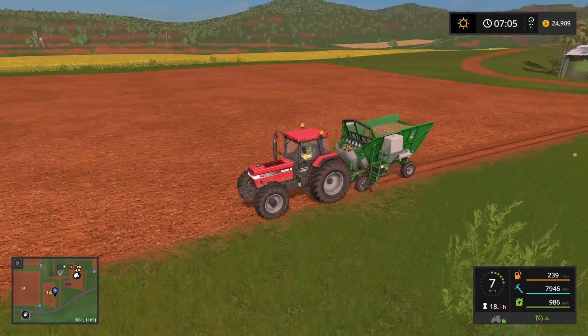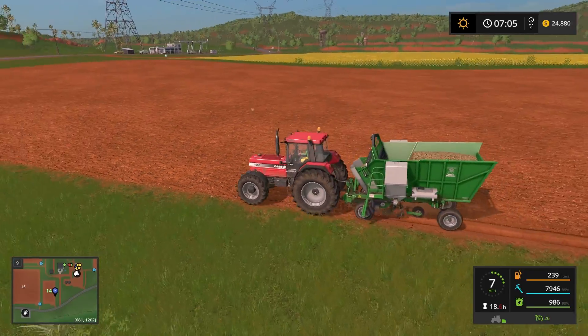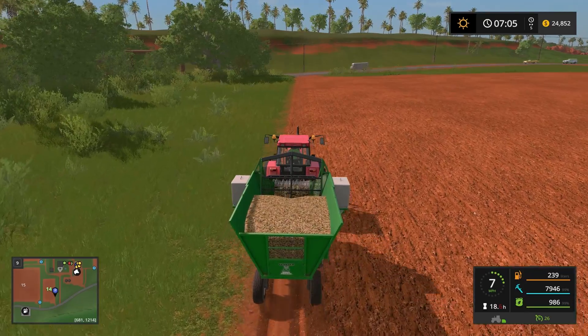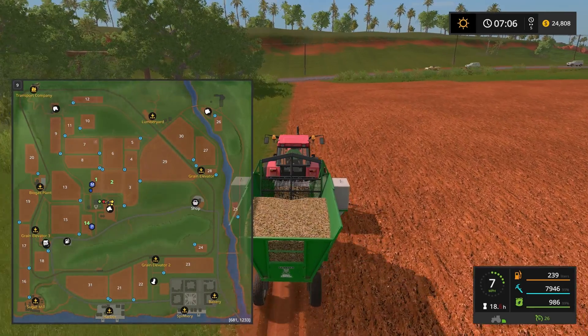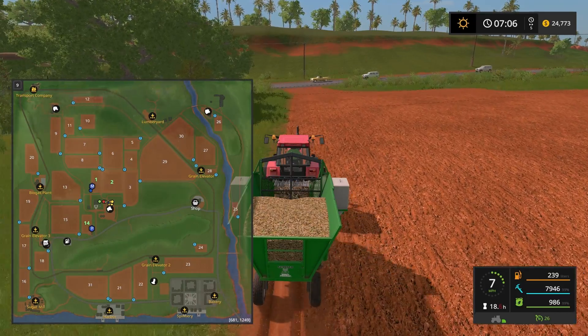So we're going to plant a sugarcane field and apparently it grows back, so you plant it once and we're good. But you start with three fields — fields one, two, and fourteen. Fourteen and two are cultivated. One, as you can see, is already ready to harvest. I don't know what the growing seasons are and so on.